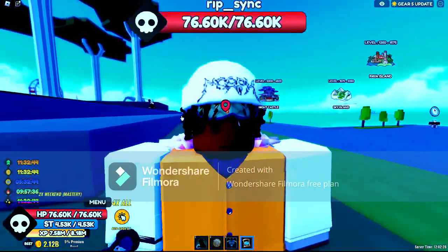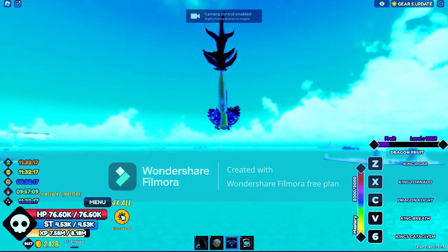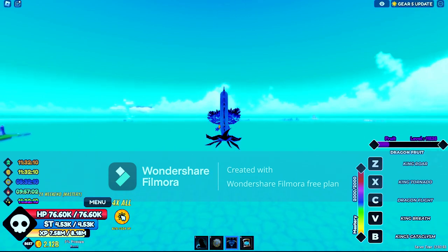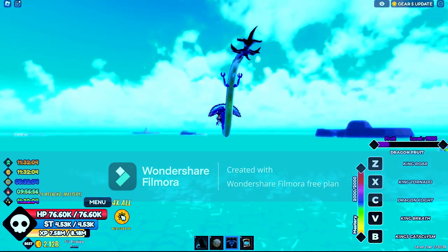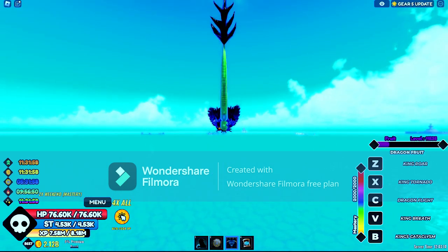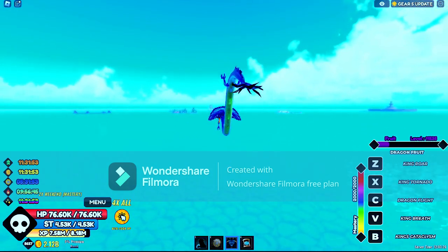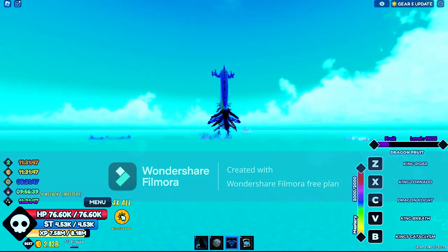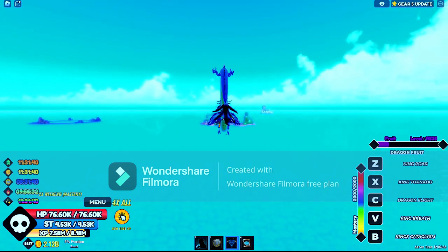Let's just hop straight into it. I am flying right now with the dragon fruit heading over to the first thing we're gonna go to. Let's do a devil fruit roll real quick — not like I need it. By the way, I do have rubber in my inventory, so if any of you guys have a trade request, let me know in the comments.